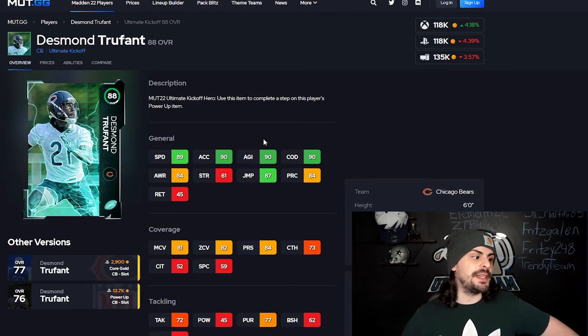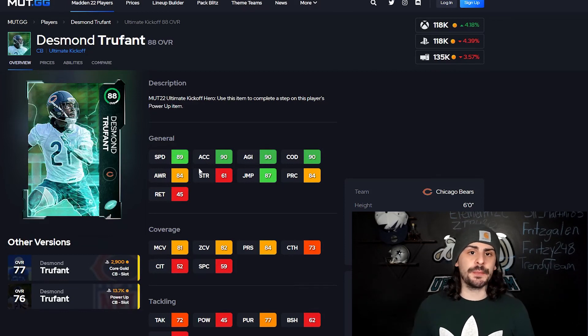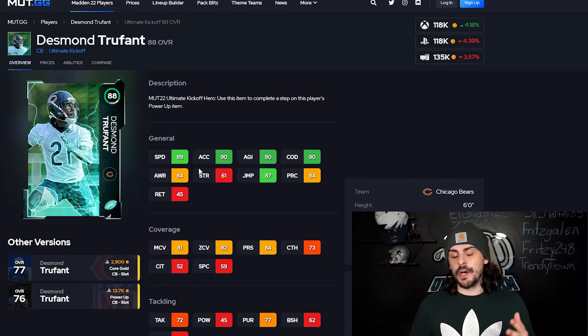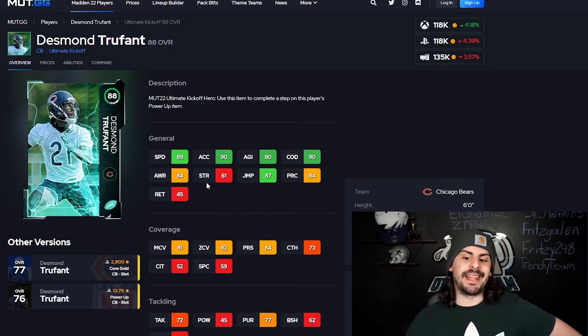My last one is Desmond Trufant — he's a cornerback, six feet tall, jumping is an 87, speed's at 89. You can put some strategy cards on him, and I think this could be a decent card to have on your team. We have so many great corners in the game right now that this card goes lower on the list for me, especially with the campus hero program that came out — it added a bunch and they play really solid. But this is not a bad card with that 89 speed, especially if you have strategy items on it or a theme team — this could be a really decent card.